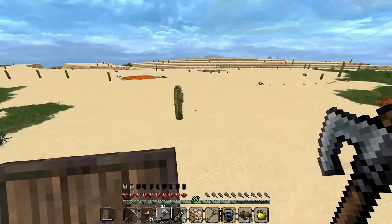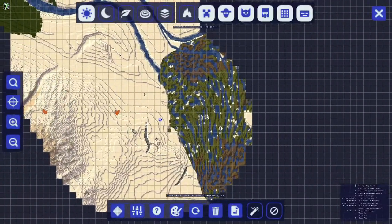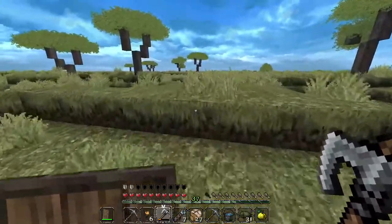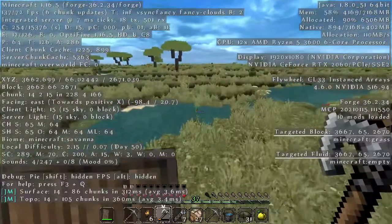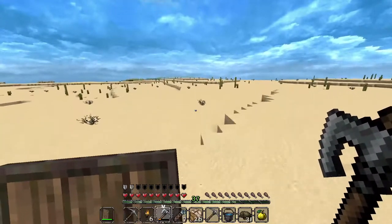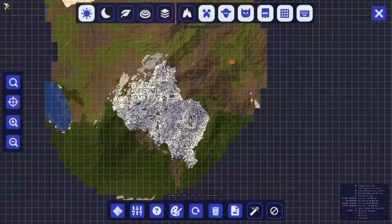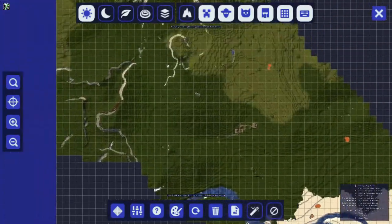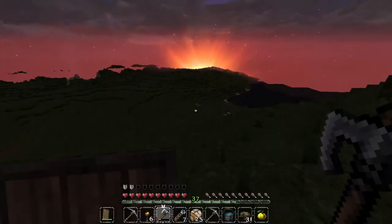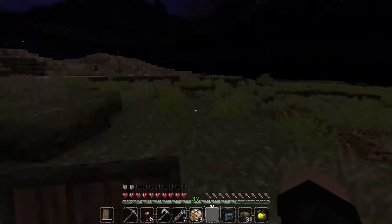I came across a desert — look at these cacti — and I found some weird terrain. I also tamed a wolf and then another one. Let's go! We now officially have dogs!